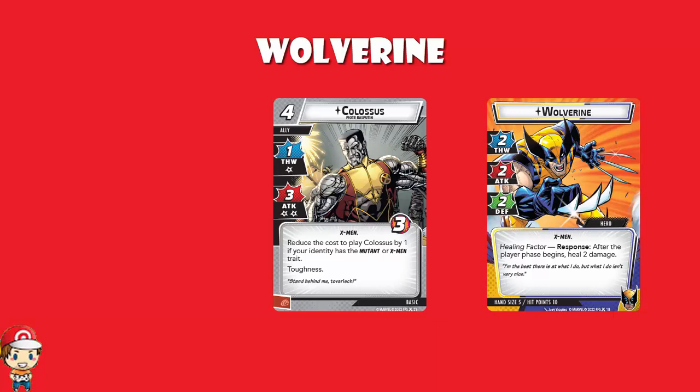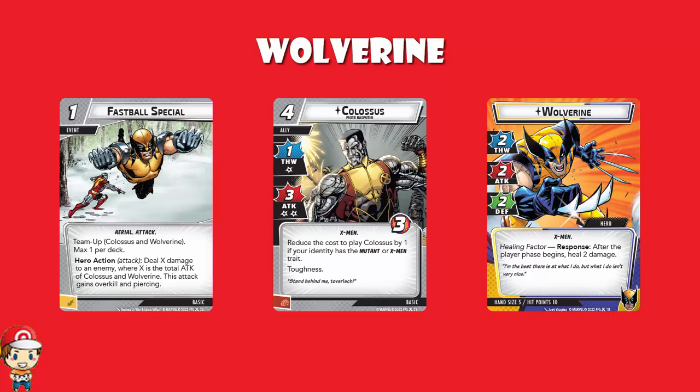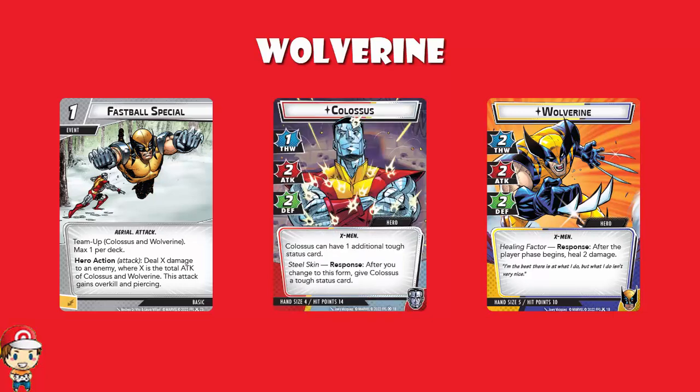Of course, Colossus and Wolverine means you've got to have the Fastball Special, and we do. It's a team-up where you deal X damage to an enemy, where X is the total attack of Colossus and Wolverine combined. You can use the Colossus ally included, or the Colossus hero from Mutant Genesis. This is what I mean about the pack being really well-designed — showing genuine love for the character.